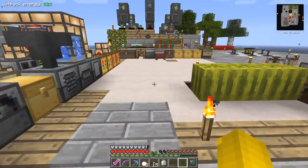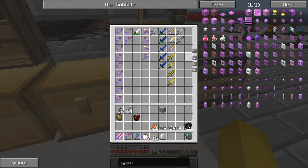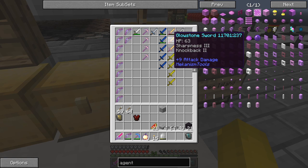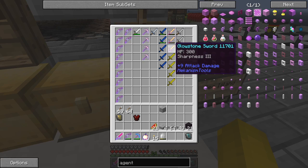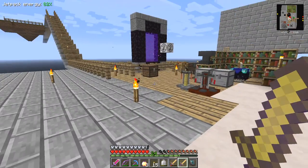One of the swords I got from a mob dropping was quite spectacular - this one has Smite 4 and Unbreaking 3, and this one here has Sharpness 3 and Knockback 2. Pretty good swords. And this is another Sharpness 3 - you could combine those two and get Sharpness 4. Let's do that on the auto anvil - we get Sharpness 4, Knockback 2. That's a pretty good sword.